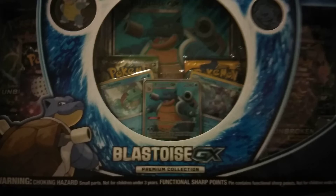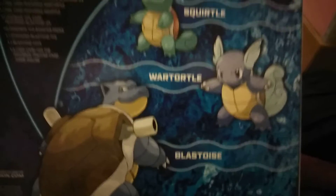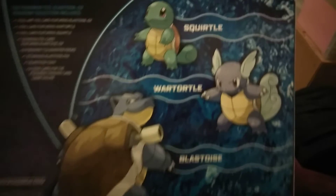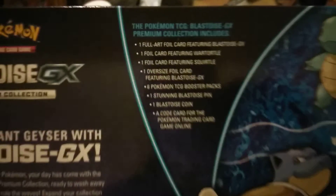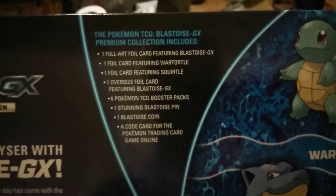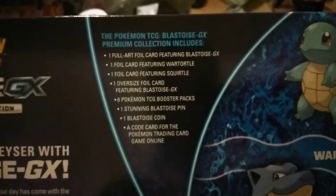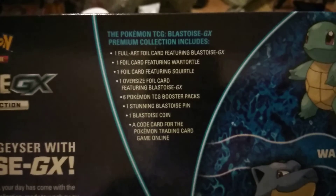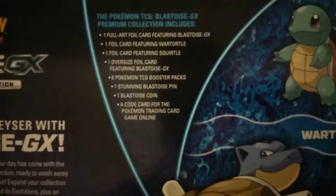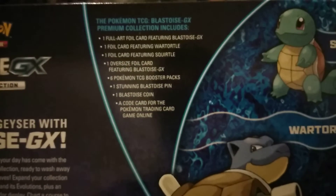The first one is the Blastoise GX Premium Collection. It comes with a full art foil card featuring Blastoise GX, one foil card featuring Wartortle, one foil card featuring Squirtle, an oversized foil card featuring Blastoise GX, six Pokemon TCG Booster Packs, one stunning Blastoise pin, one Blastoise coin, and a code card for the online game.